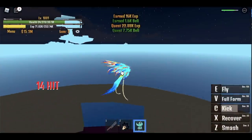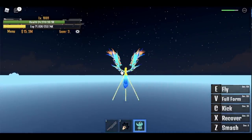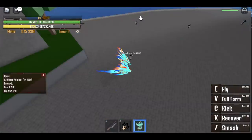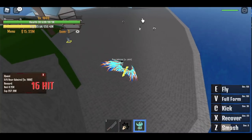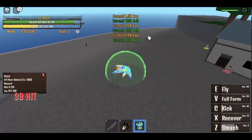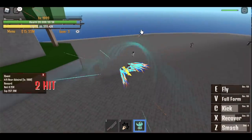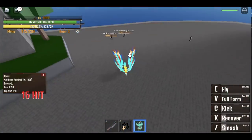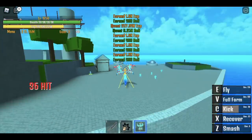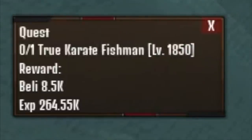At 1,801, we can now head to the War Island — not just for the map but for the real quest. We're going to start with 6 Rear Admirals. Use your Z skill and C skill to damage 4 of them at once. With just those skills, we were able to defeat 4. Do this until you reach 1,850, then proceed to the easier single target: the True Karate Fishman at 1,850. You will take some damage here, so use your Observation Haki and recovery.